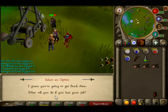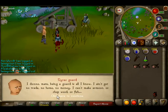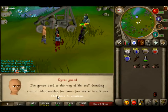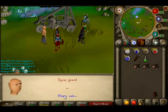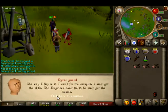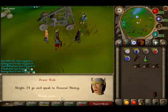To start this quest, talk to the Tyrus guard wandering around the catapult just north of the Tyrus camp. Beware, on your way you might find traps which can injure and poison you up to 15. Talking to the guard you will find out that he's threatened of losing his job. Choose the option "so you're going to get fired" and for the rest it's self-explanatory. He eventually asks you to speak to General Hyning.